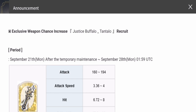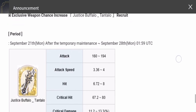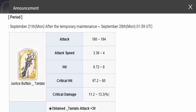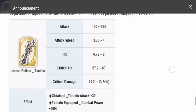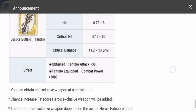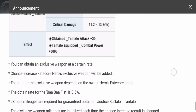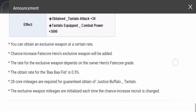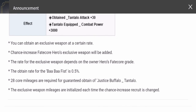His exclusive weapon is called Justice Buffalo — it looks pretty cool, about the same size as him in the picture. The weapon bonuses give around 3,000 more combat damage than regular weapons, plus the usual stats. The chance to obtain it is 0.5%, and it also requires 28 core mileages to guarantee. I'm not really recommending pulling for his weapon, because in my experience you can sometimes get exclusive weapons through the door creation system.